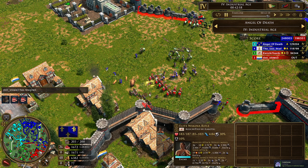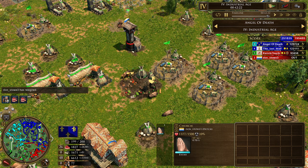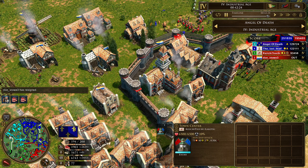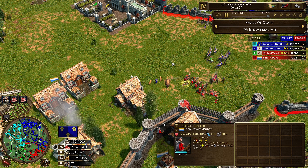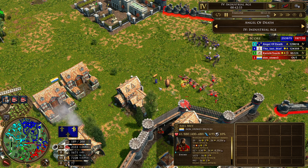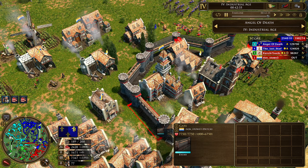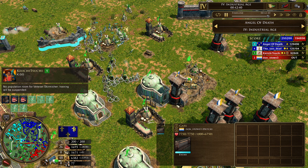He gave up again — our poor friend Tuski. Always the ally on this side, always dropping out at some point. At least that's the theme of today. Something about this Hungarian Plains map makes the team on this side drop out at some point. But maybe the Lakota can win this on their own?